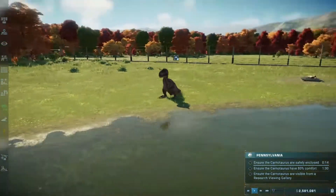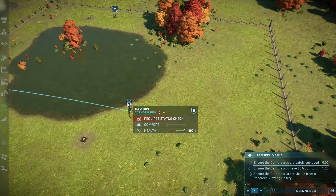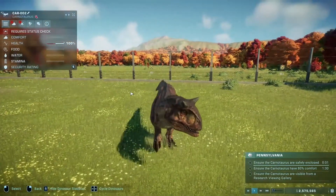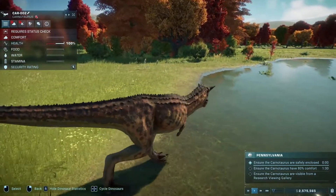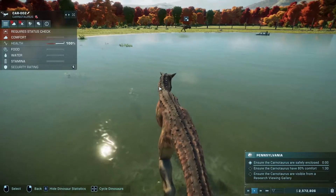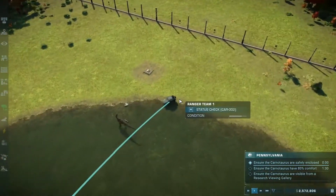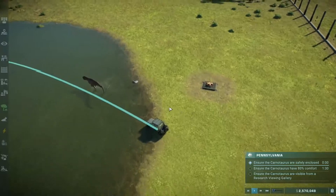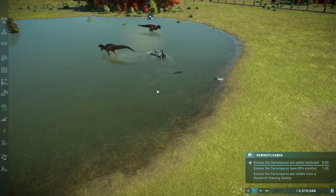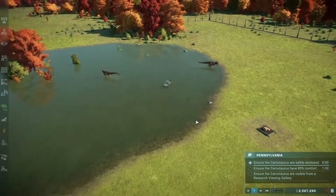Oh, look at him just sitting there — isn't he lovely! These are Carnotauruses. He's kind of scary — those horns as well. But he's got plenty of water. Oh, that's a problem. He's taking the bumper off the front of the damn car already! By all means guys, just drive in the water — because that'll work out well, won't it?